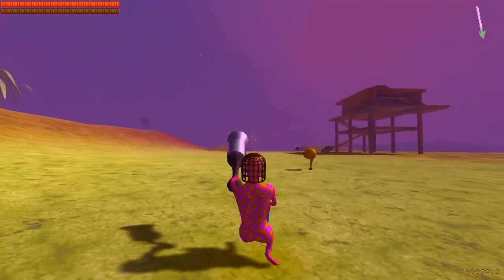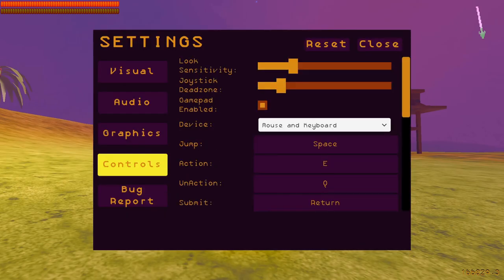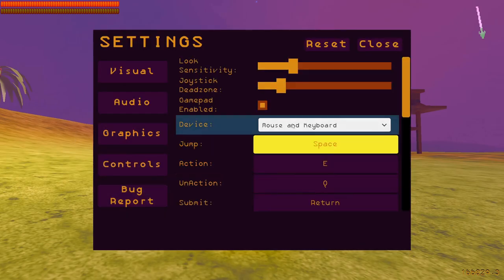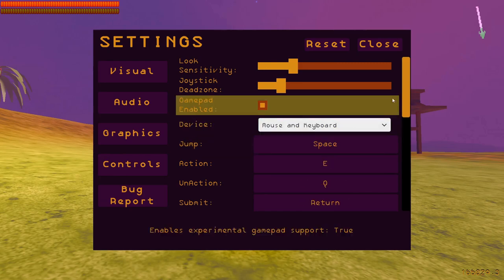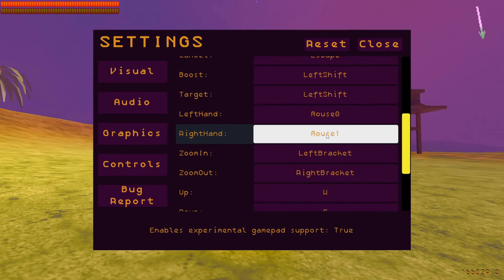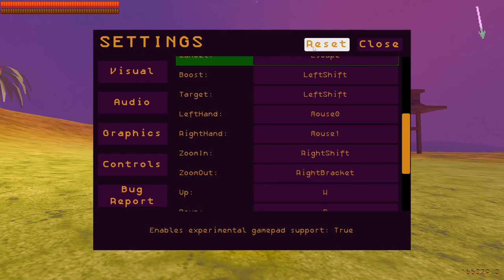The last order of business is the rebindable controls, which are pretty self-explanatory. We have a menu for the gamepad and a menu for mouse and keyboard. You just click whatever button you want, then click whatever button you want to bind it to. And if you goof up, you can reset.